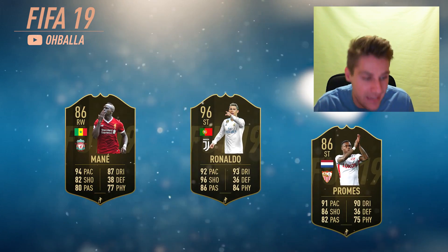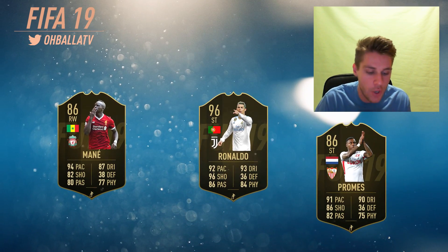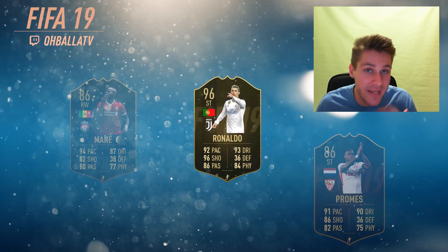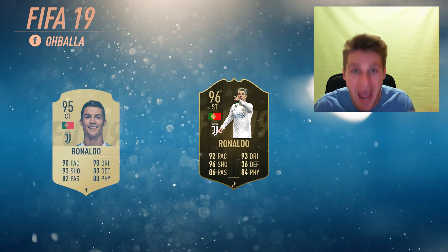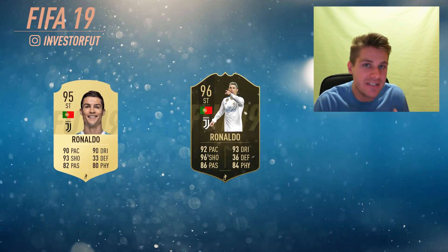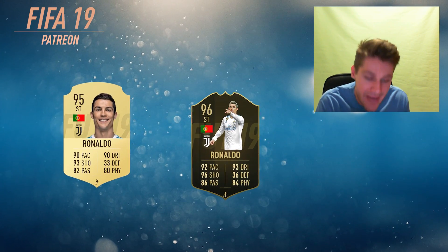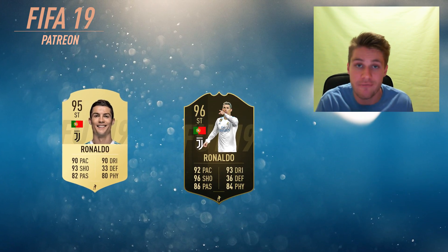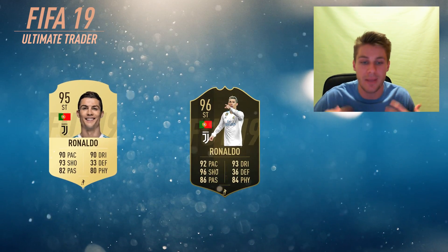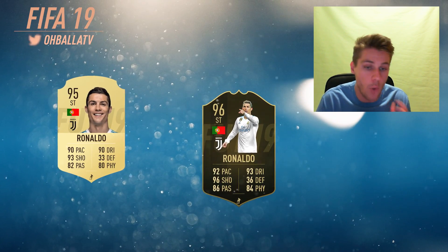For those who are new to FIFA and trading and investing: Team of the Week in FIFA Ultimate Team is a set of 23 players that come out every week and are in packs for one week. It gives out 23 players that played really well that week in real life. For example, if Cristiano Ronaldo scores a hat trick for Juventus, he gets a Team of the Week card that is one rating higher with better stats — a better card you can play with and maybe even score more with.